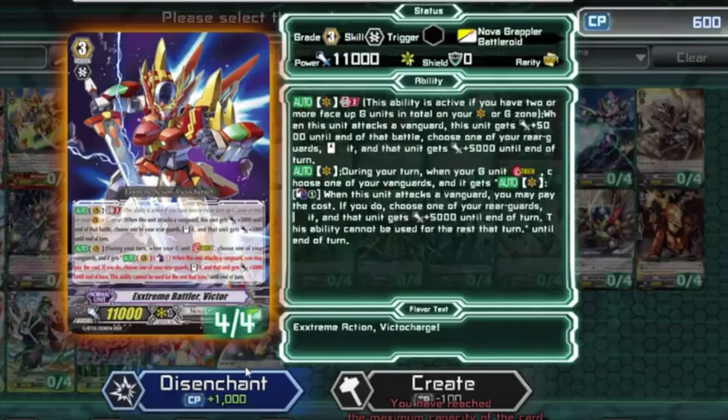As you can see on screen, you can disenchant Extreme Valor Victor for 1000 CP, or create Extreme Valor Victor for just 100 CP points. CP points are crafting points — you earn them by disenchanting cards, same as in Hearthstone. This program seems really close to Hearthstone in how it's made. If you guys have the beta, you should be able to abuse this right away to get infinite CP.